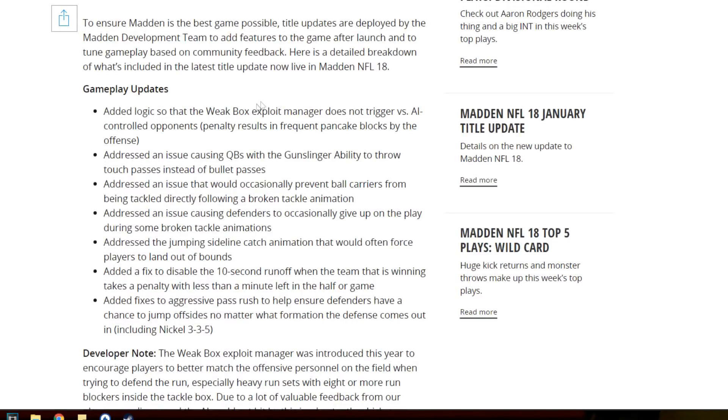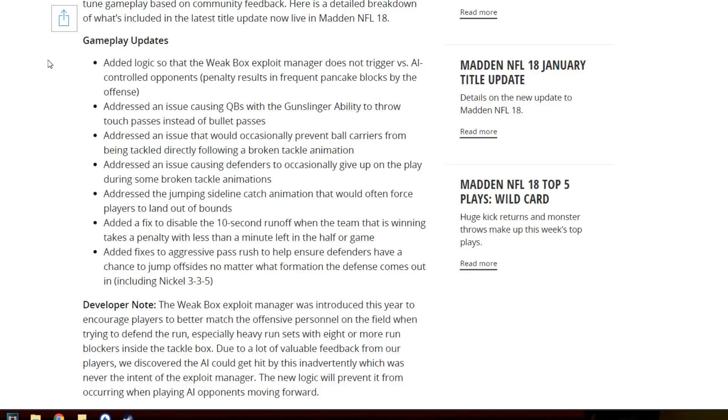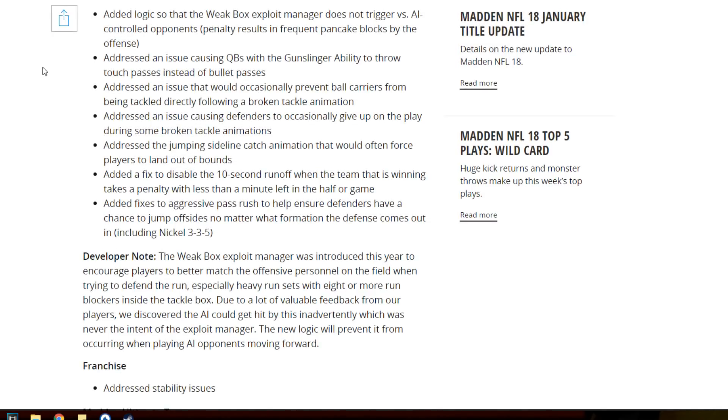But let's get right into the title update. Added logic so that the weak box exploit manager does not trigger versus AI-controlled opponents. Penalty results infrequent pancake blocks by the offense. Address an issue causing the quarterback Gunslinger ability to throw touch passes instead of bullet passes. Address an issue that would occasionally prevent ball carriers from being tackled directly following a broken tackle animation. Address an issue causing defenders to occasionally give up on the play during some broken tackle animations. Address the jumping sideline catch animation that would often force players to land out of bounds.